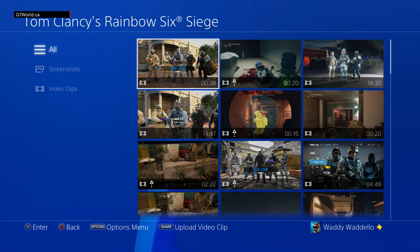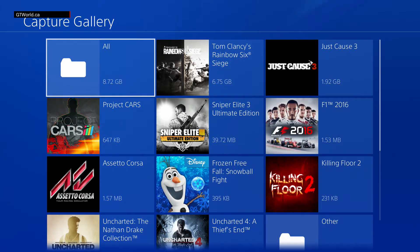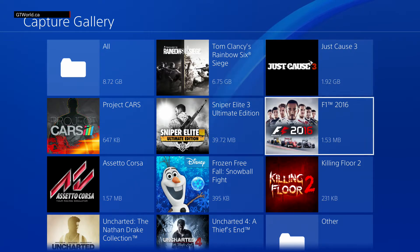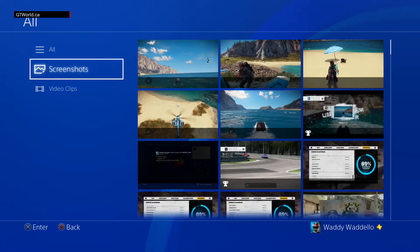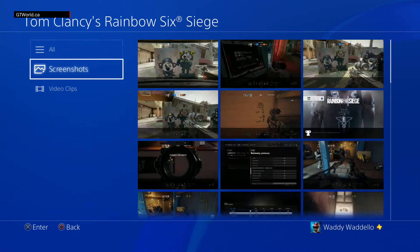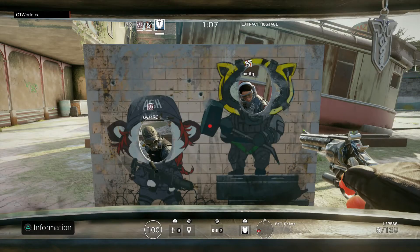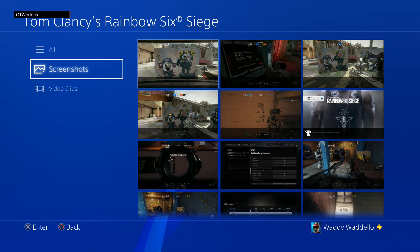In case you don't know, the capture gallery breaks it up — I've got almost nine gigabytes; that's Rainbow Six Siege, Just Cause, etc. If you press all, you can go to just the screenshots, just the video clips, or everything. Same thing when you go into a game — just the screenshots or just the video clips.